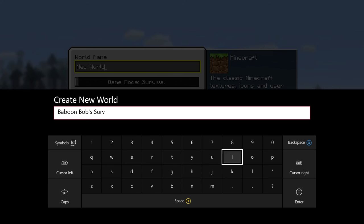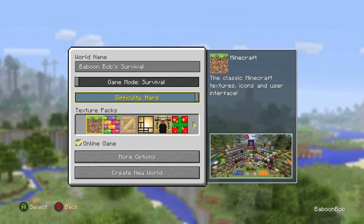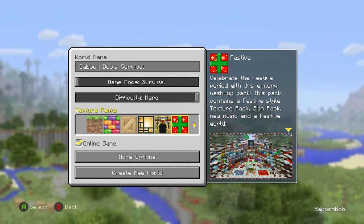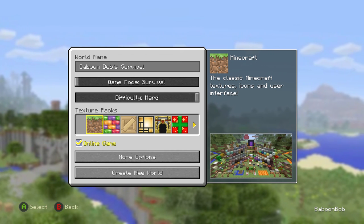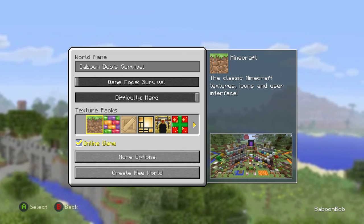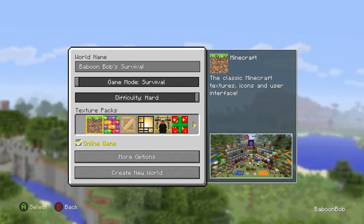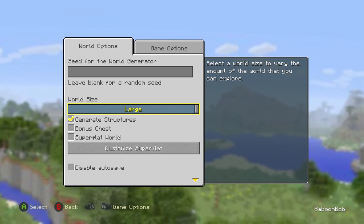Here we go. Enter. Survival Heart. Okay, we're going for the original texture pack. It's not gonna be an online game yet because we could change it afterwards, right? So, more options — no, just leave it at that.